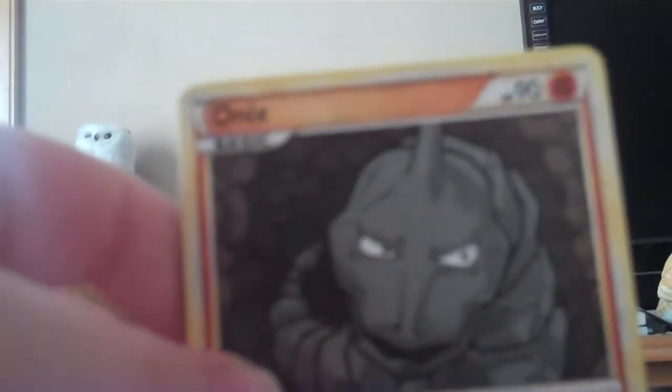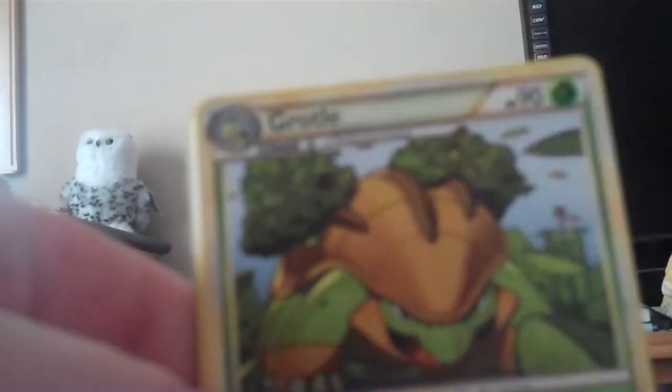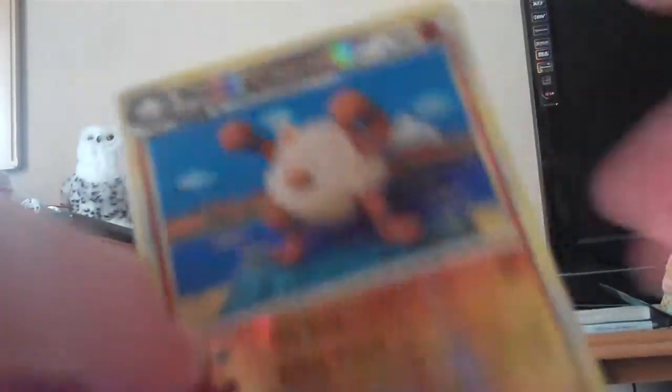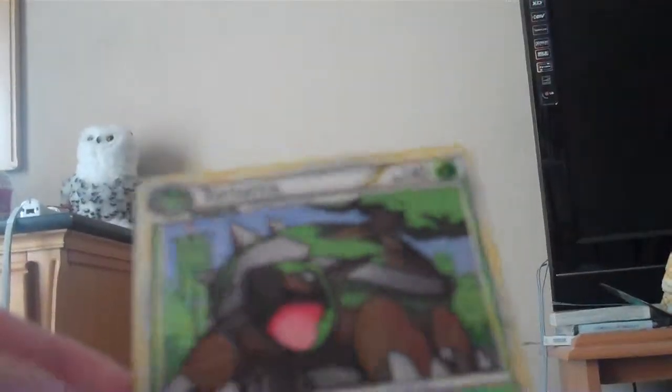Let's try this one. Main key. Onyx, Weedle, Squirtle, Misdrevis, Grotl, Seedra, and a Rare Candy. Reverse is Primate, which is a rare. And the rare is Torterra Holo.